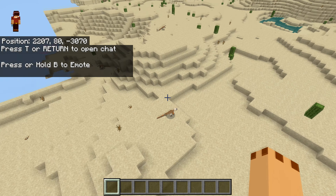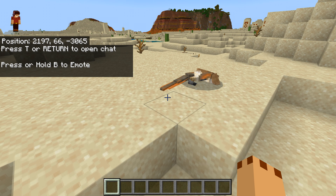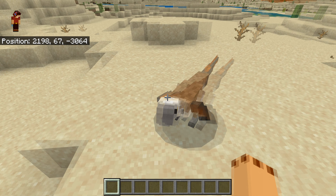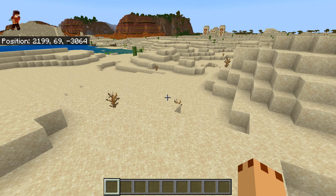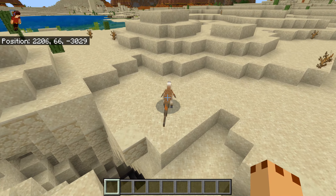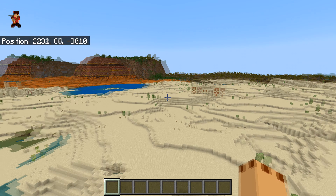Heading over to the other world, straight away you can see a couple of them — oh look, it's sleeping! It makes noises as well. These spawn naturally in the desert area. You can see we have got a mass desert and mesa biome here.